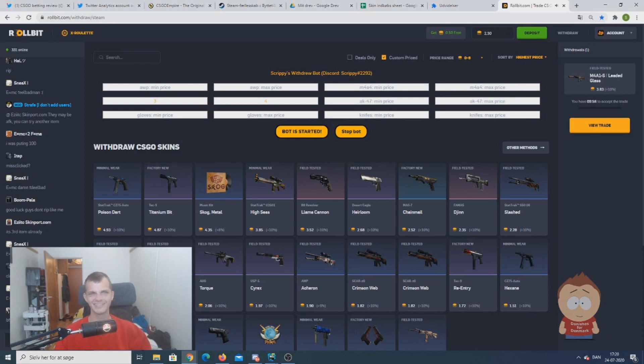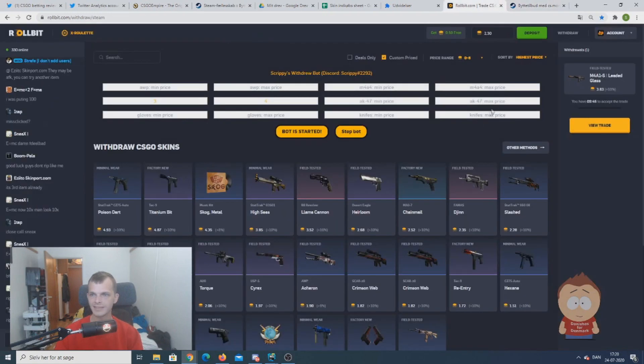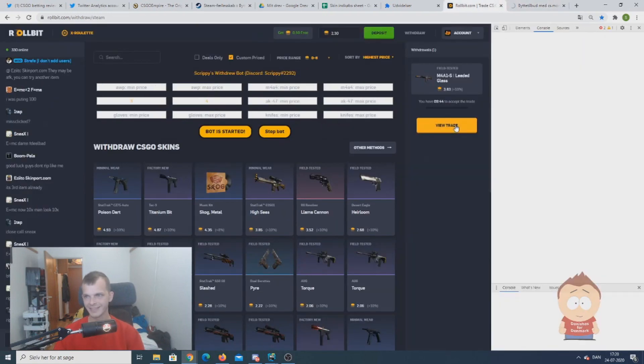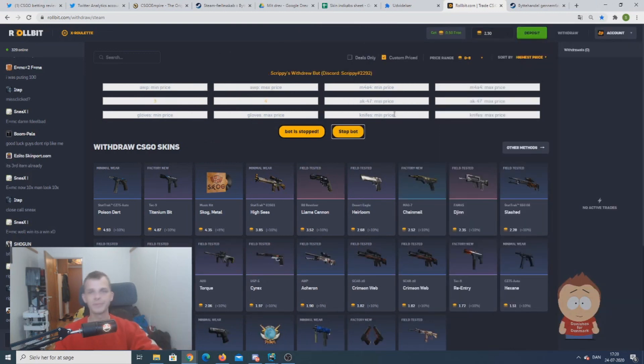Let's move over to the installation. Actually, before we move over to the installation, I can just show you now — where I accepted this trade, the bot will go back and will actually now start looking for a new one of the same, you know, an M4 A1 between 3 and 4 coins. But I'm stopping the bot and we'll move on.